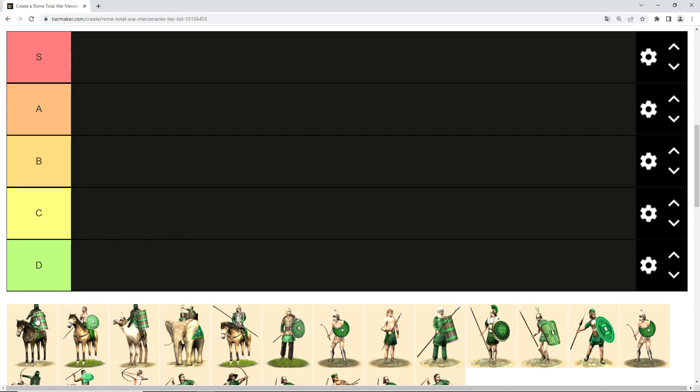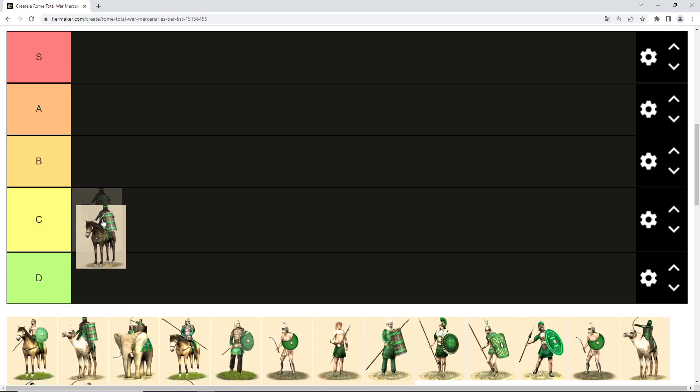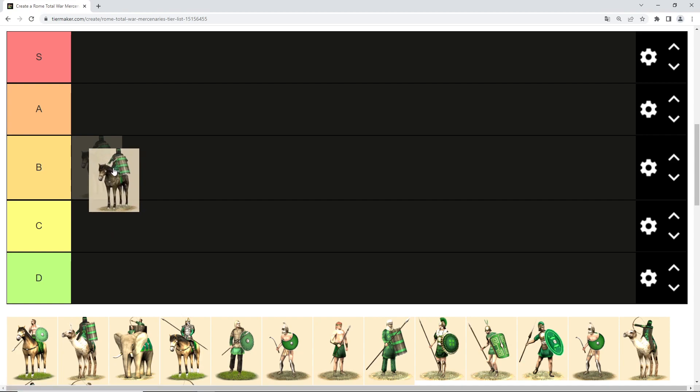The first unit is the Arab cavalry mercenaries and I think I will place them in B tier. Considering they are mercenaries, they are okay. They are pretty fast and can be used in fights as well as pursuing fleeing enemies.